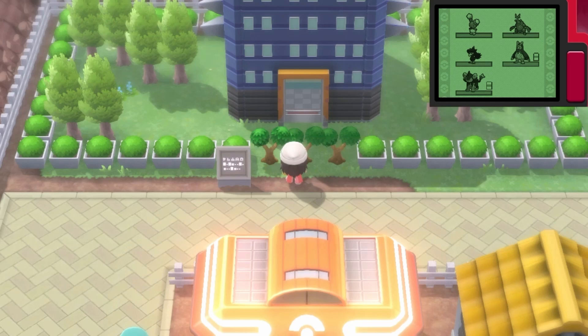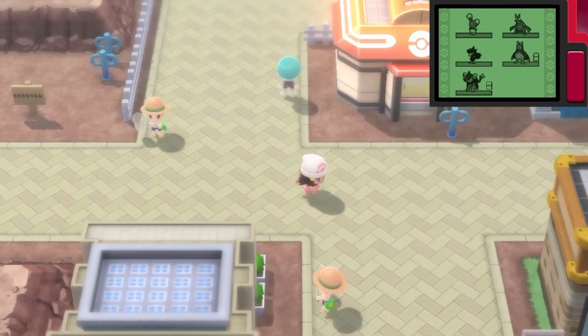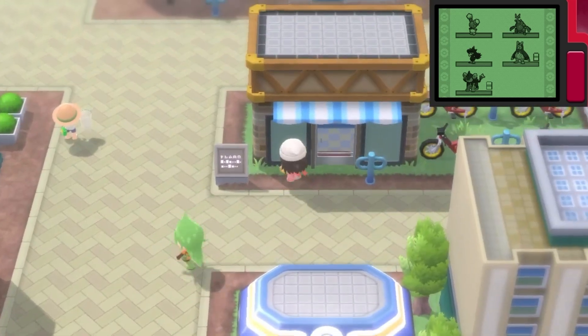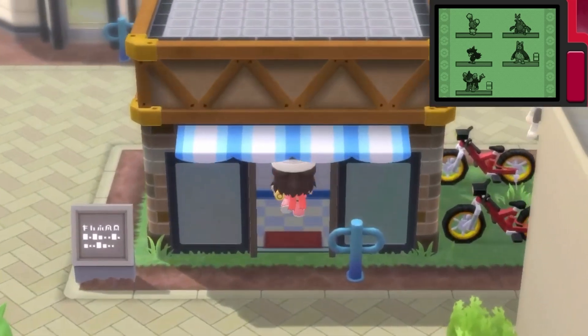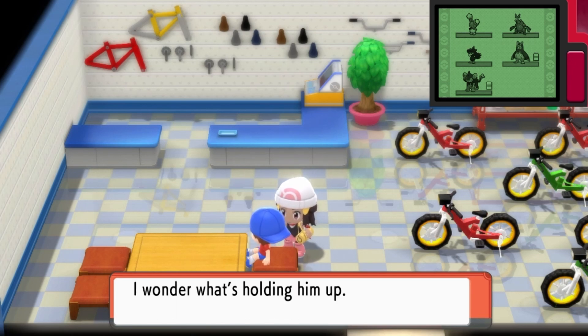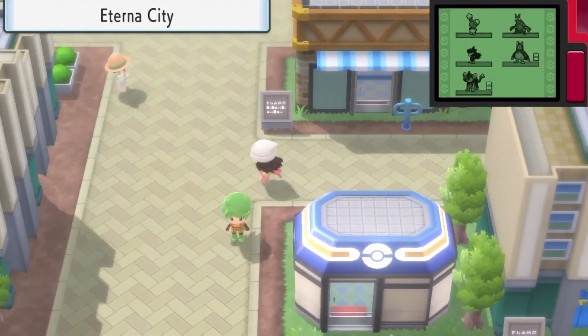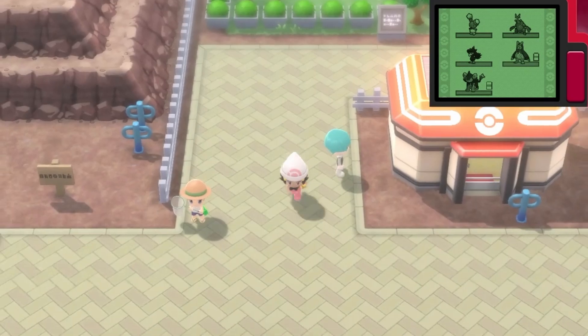In this episode, we're going to finally take on this Team Galactic building. Just so you know, this is actually important to do, because if we go to the cyclist shop — I thought that was a door — because if we go here, the manager's gone off to the Team Galactic building and hasn't returned. We gotta go see what the bike cyclist dude is doing in Team Galactic building.